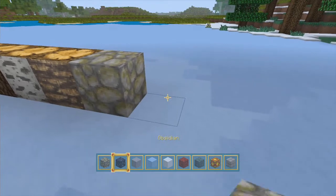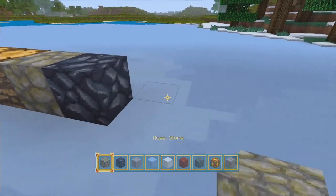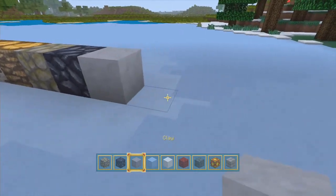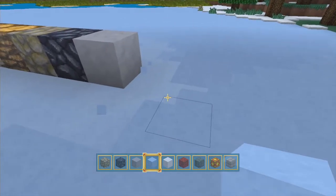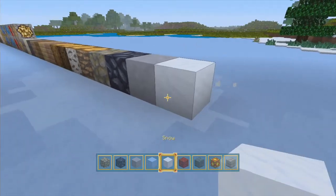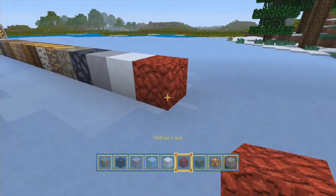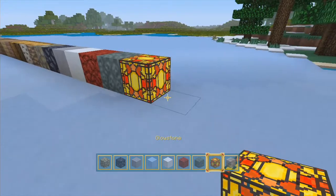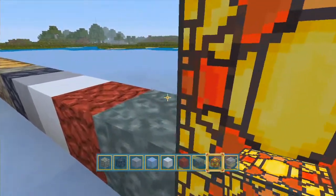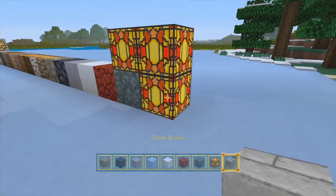Mossy stone looks pretty cool. Obsidian I don't really like, but clay looks kind of alright. Ice, which you can obviously see, looks pretty cool. Snow, netherrack, soul sand, and glowstone which looks kind of cool because it looks like glass panes that would be in a church.